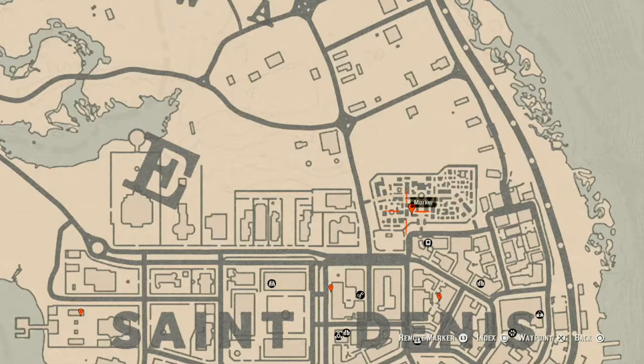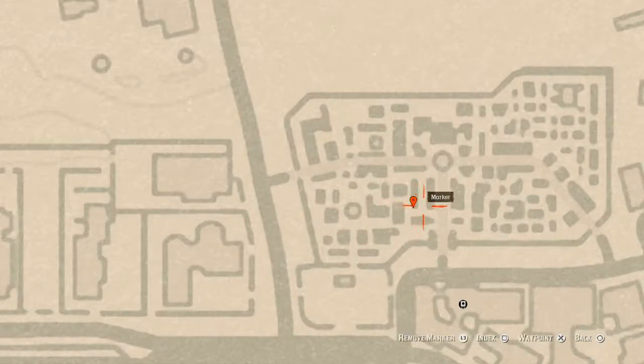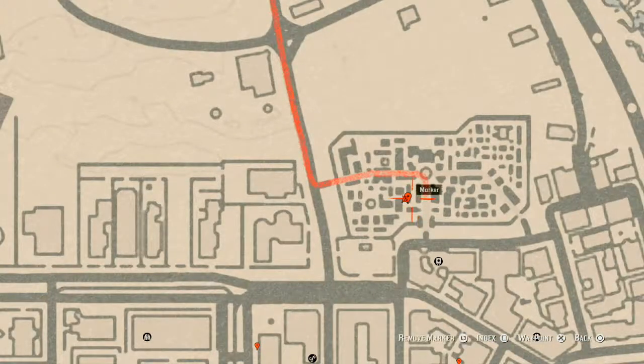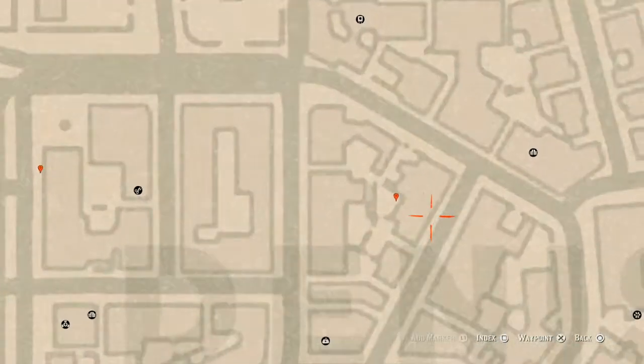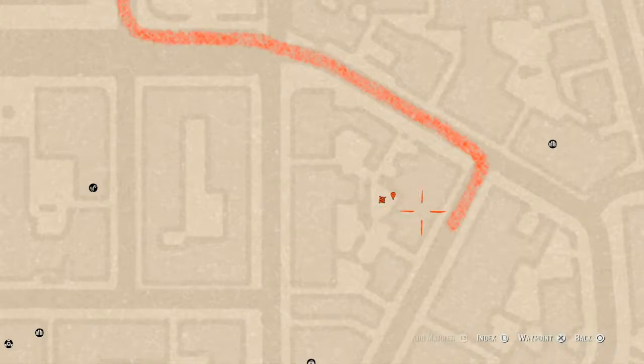Up at the cemetery there's another lost luxury — a Rule Pearl Necklace. It's in the grave building right here. Position yourself at the entrance and you should be able to grab it as soon as you walk into the little mausoleum. Down at the next marker you will get a tarot card — the Four of Cups — on a box near the fountain with the light.